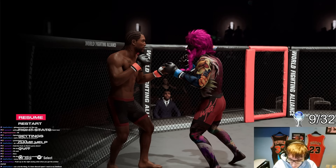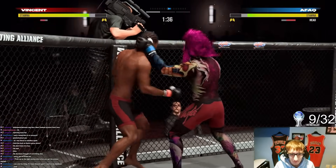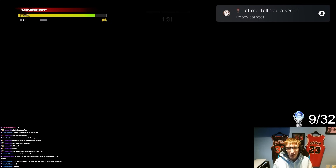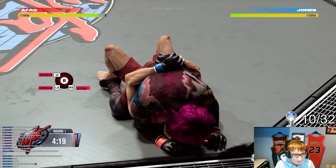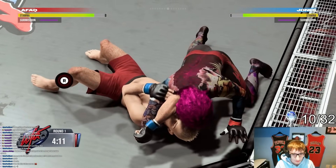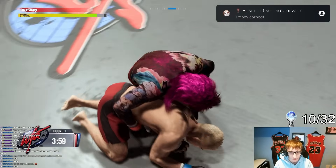The next simple trophy Fakir saw on his radar was to knock out his opponent in a clinch. You saw just how strong this man's punch is, so this was no hard feat. He's down — knockout in a clinch, have it! Then the trophy for releasing a submission to advance position — which sounds more complicated than it is — took me all of two seconds. Position over submission. Wow, it was really that easy.